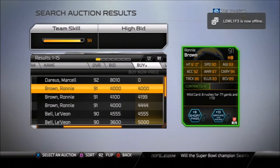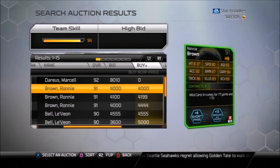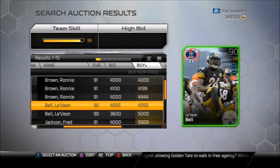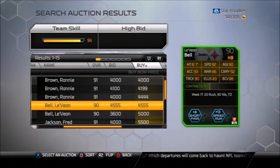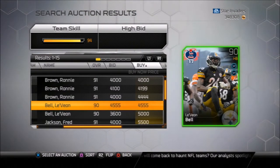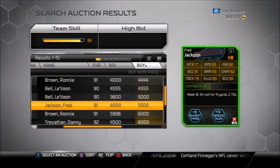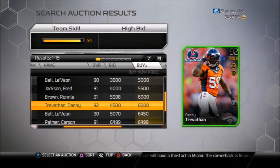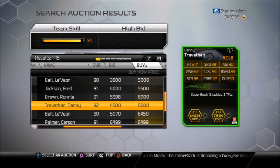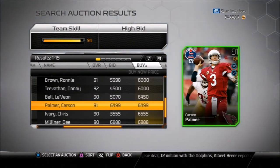Like that Ronnie Brown halfback — 86 trucking, 90 speed, 94 carrying. That's not a bad card for 4,000 coins. We got Le'Veon Bell for the Steelers: 90 trucking, 92 carrying, 86 awareness, 92 speed. For about 300-400 more coins you get him. Fred Jackson is fast but no trucking — look at the stats. Do you want a guy that can cut to the outside, or one that can hit up the middle like AP or Marshawn Lynch? You got to look at the stats and do what you want.